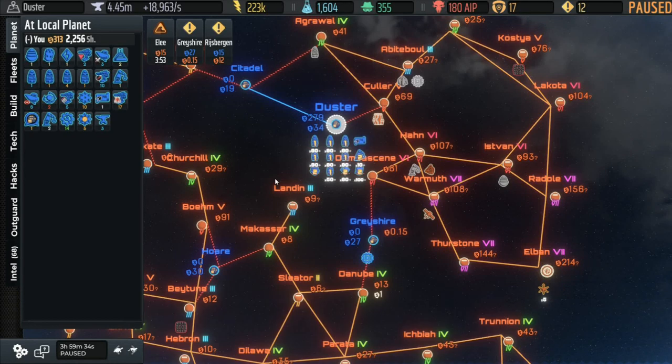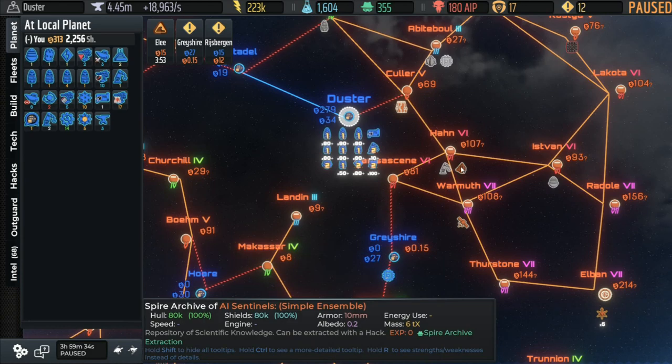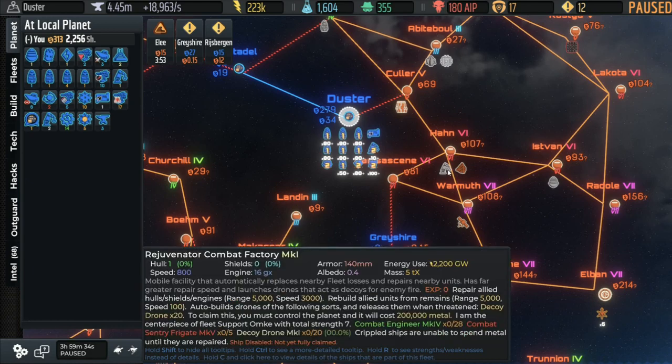Welcome back to AIWare 2 beginner walkthrough. It's time to move on to some more special structures. We're going to head over here to Han, to this Spire Archive. It's a special hack, and there's only one of them on the map, so this is our target.